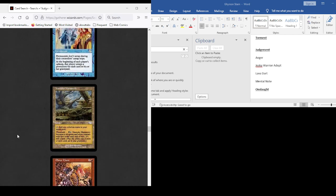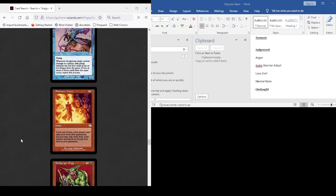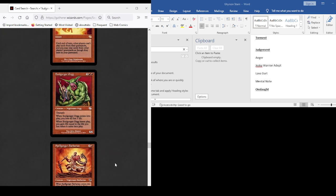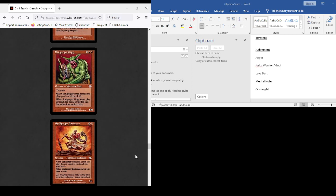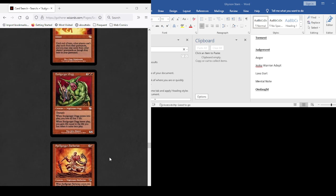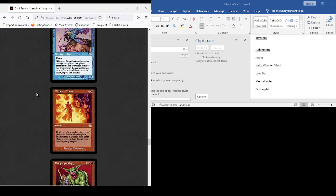Especially if we're going to be running Past in Flames. Each player's upkeep that player untaps a permanent for each card in their graveyard. Flip a coin — if you lose, sacrifice the Plane of Chaos. Cast a spell that player flips a coin — if they lose, counter that spell. Shaman's Trance unfortunately only works on cards that naturally have Flashback or if your opponent has conveniently cast Yawgmoth's Will or Past in Flames on their own turn. Then we can cast this at instant speed in response, and if it resolves we can cast all their instants and flashback cards from their graveyard. So it counters the spell and gives you some options — but that's about the only situation where this card is any good whatsoever.